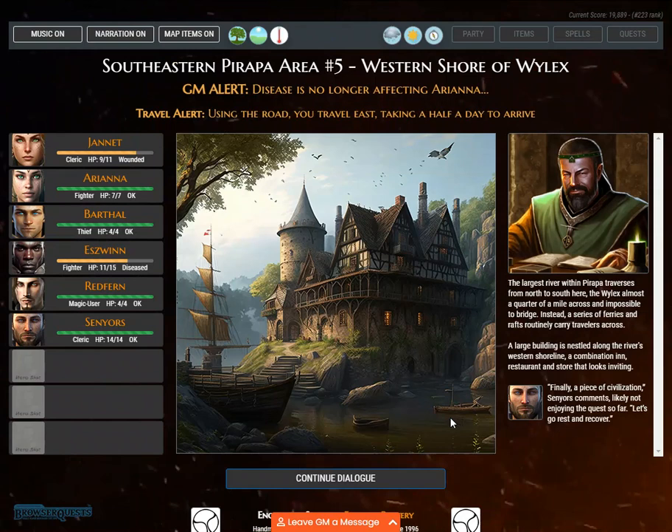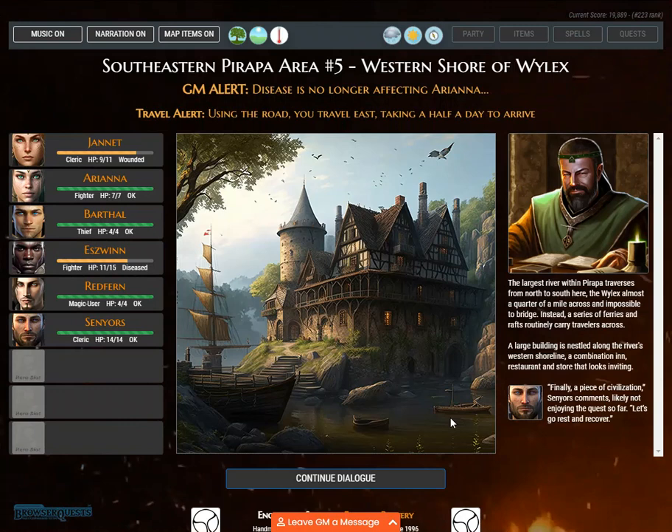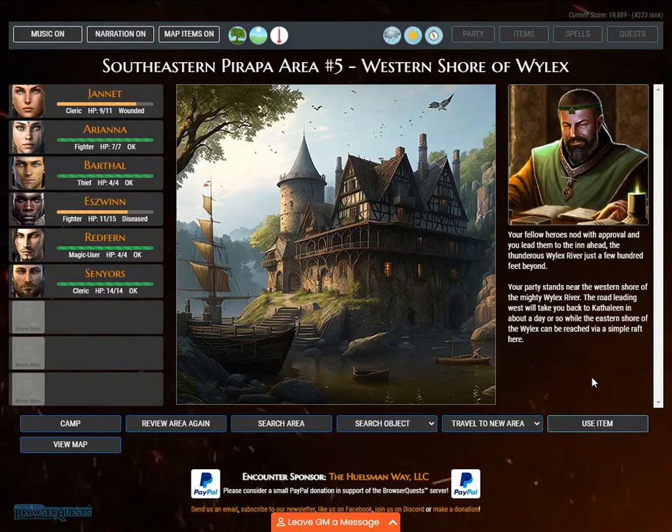GM alert: disease is no longer affecting Ariana. Travel alert. Using the road, you travel east, taking half a day to arrive. The largest river within Pyrapa traverses from north to south here — the Wilex, almost a quarter of a mile across and impossible to bridge. Instead, a series of ferries and rafts routinely carry travelers across. A large building is nestled along the western shoreline — a combination inn, restaurant, and store. 'Finally, a piece of civilization,' Saneir comments. Your heroes nod and you lead them to the inn ahead.